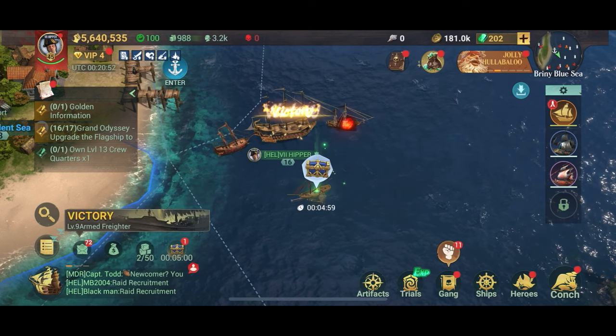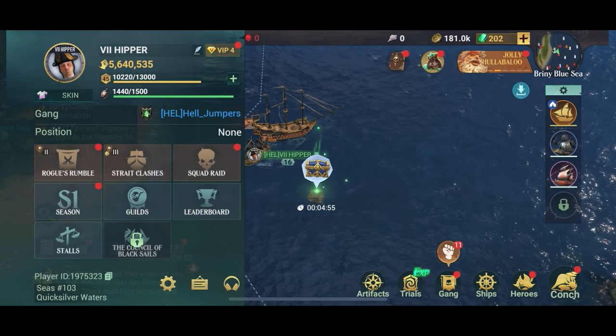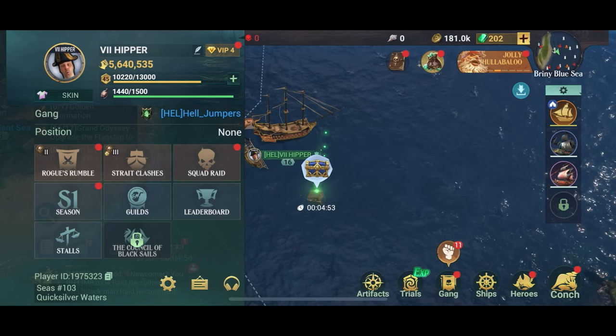Now I'm just going to show you here that actually there is no difference. So here we used 60 stamina to sink this level 9 ship.